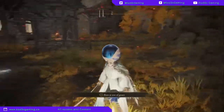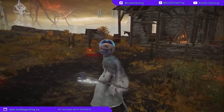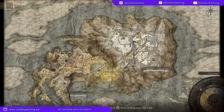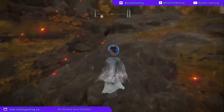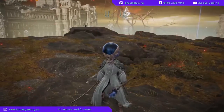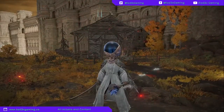If he doesn't appear and the hermit is still there, just touch the site of grace again to reload the area. A lot of these shacks and churches will have an encounter at night as an NPC invader, and they will drop lots of good loot — in this case, a bell bearing.